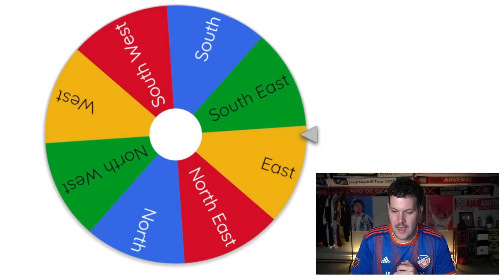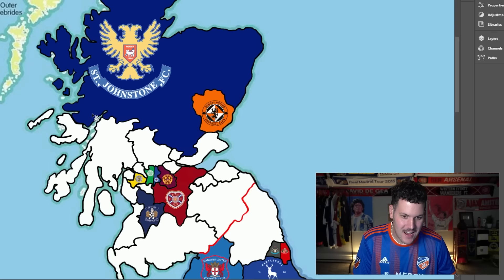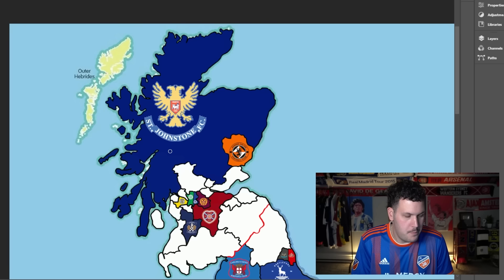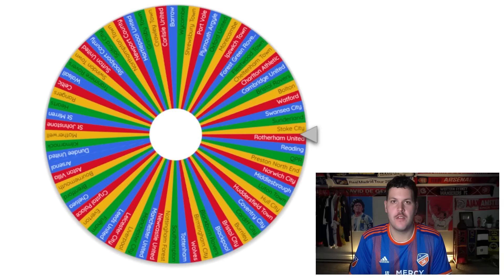St. Johnstone head southeast again, automatically claiming more enclosed territory — the region of Argyll and Bute now belongs to them. Carey gets upgraded from 70 to 72. Slow and steady upgrades will help a team massively in this competition.